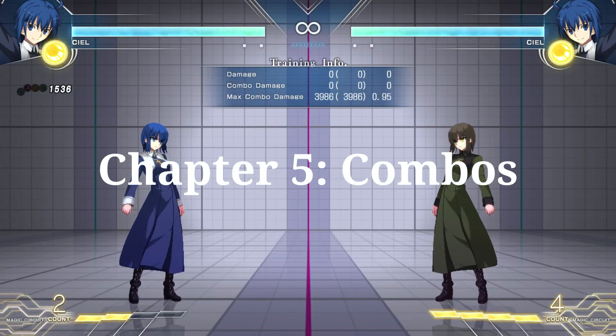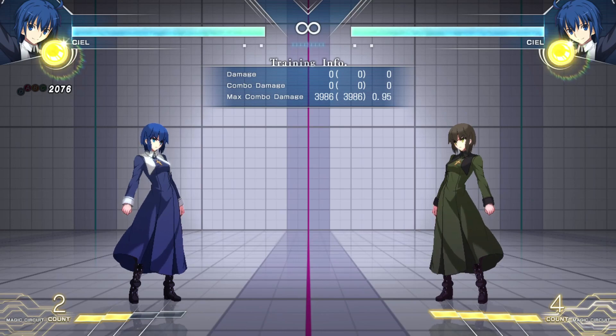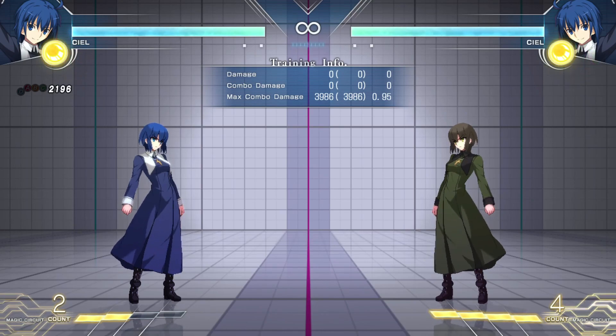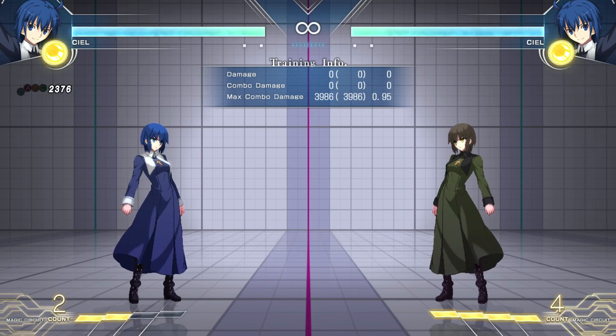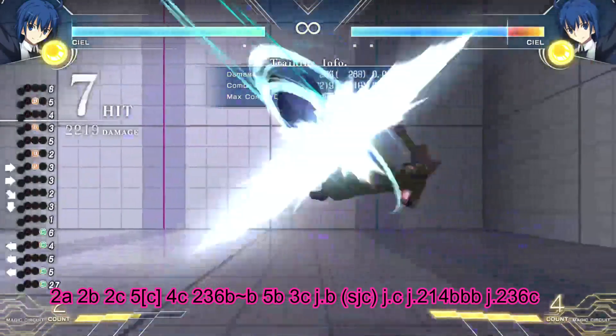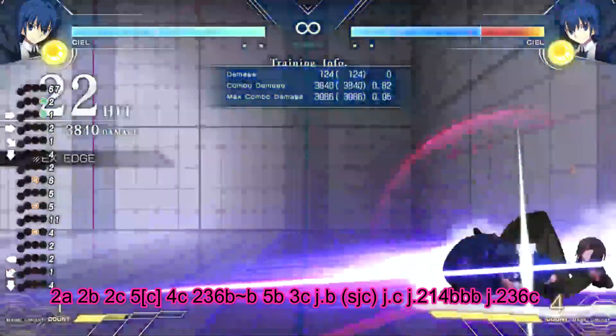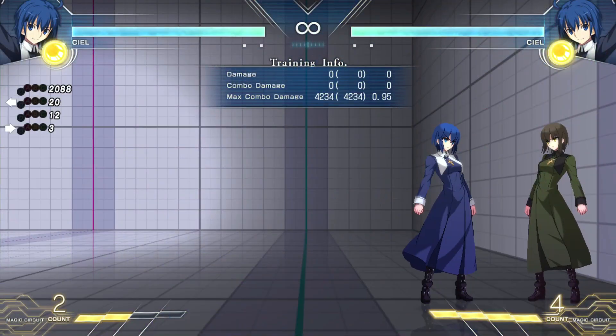Ciel has a couple ways to land combos on screen. The most popular and easiest is bouncing the opponent with 236BB and probably ending with j236C for good okizeme, good damage, and corner carry. You can route it in many different ways. In the corner, we're going to explore how Ciel can basically evaporate the life bar.